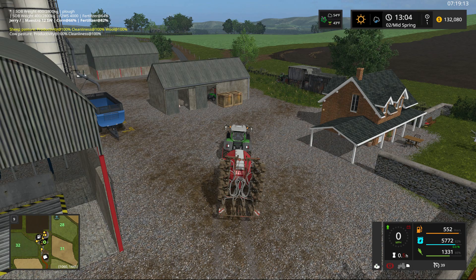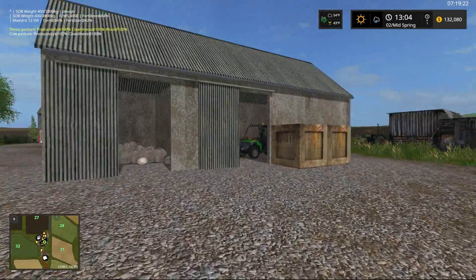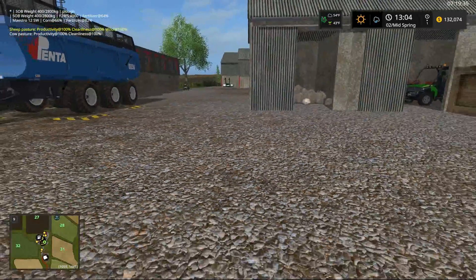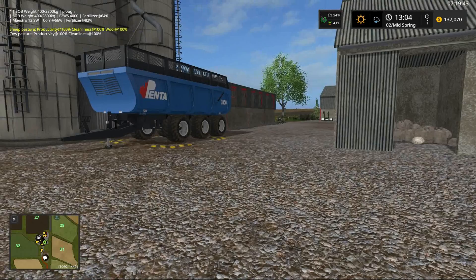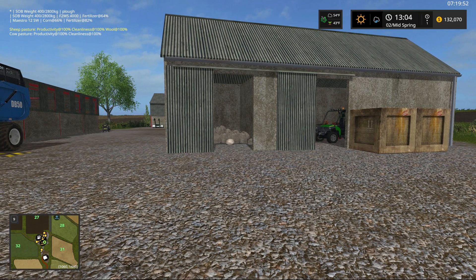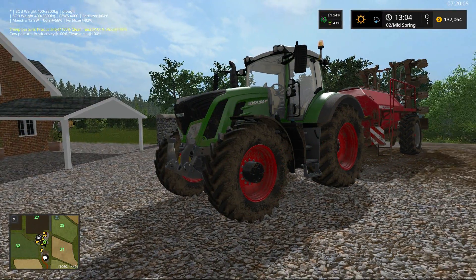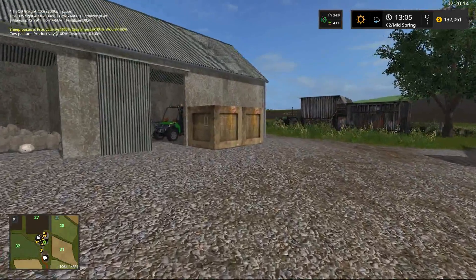Let me stop for a moment to talk about a couple of things I've added to the map. The tractor is still beeping about the parking brake even though I'm out of it walking around - that's really weird, a little Giants glitch. I went back and undid the parking brake on the Fendt. I believe it's the in-game version Fendt 900 - I don't think it's a mod, but I'd have to verify.